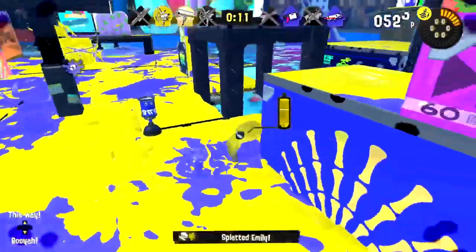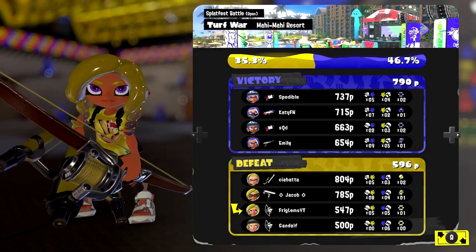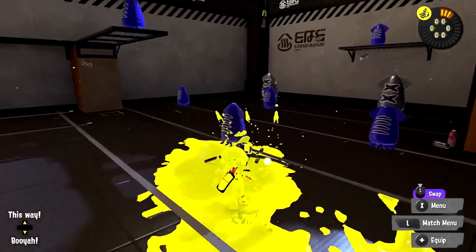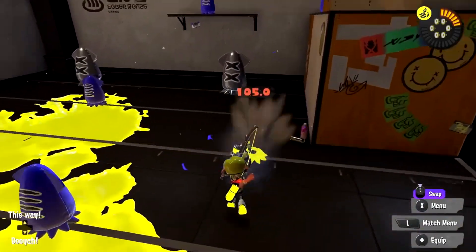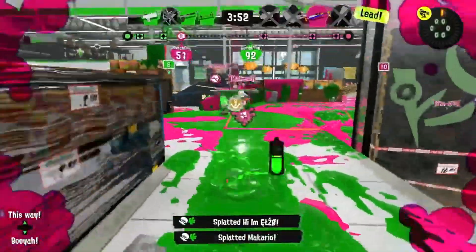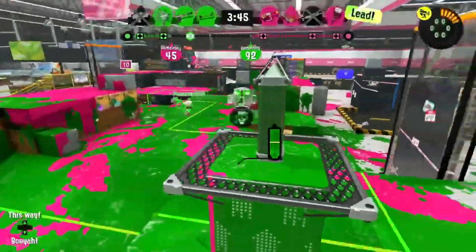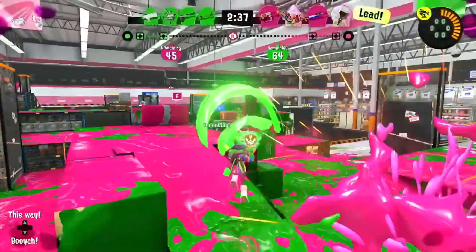One of my all-time favorite weapons in Splatoon 2 was the Cherry H3 Nozzle Nose — I loved that thing. I wanted something similar if it doesn't return in Splatoon 3. I think it could pair well with Ink Walls, since that's a staple on Cherry weapons, or Toxic Mist, because slowed enemies make it easier to land that one-burst kill. For specials, Inkstorm could work well since it does chip damage letting you follow up with a 2-burst, or Triple Ink Strike could be interesting too.